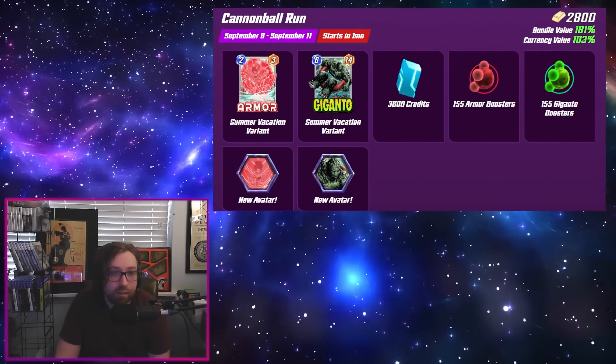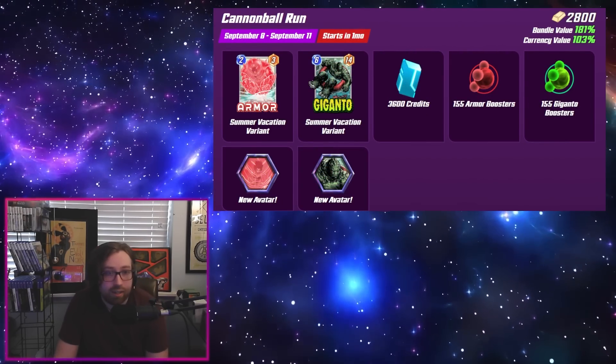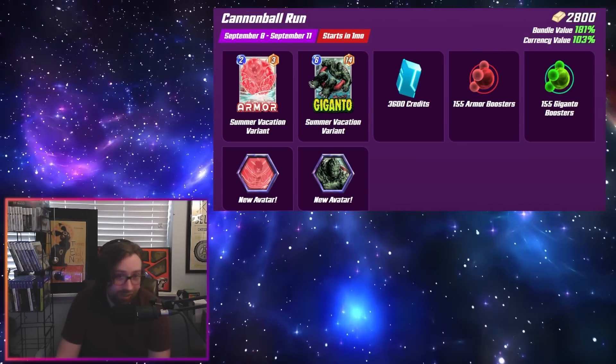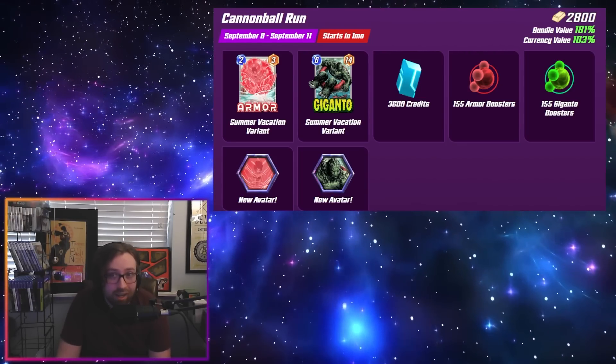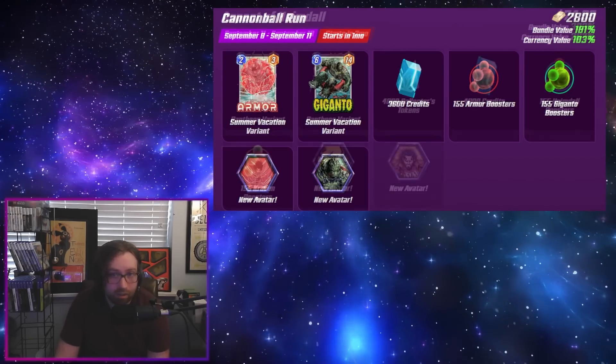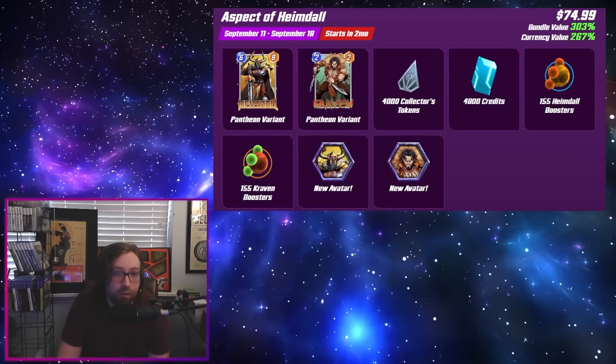We have Cannonball Run, going from September 8th to September 11th. It contains the summer vacation variants of Armor and Giganto — really like these ones, they look super good. 2800 gold cost and 3600 credits included.